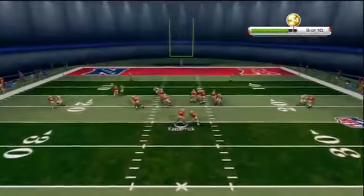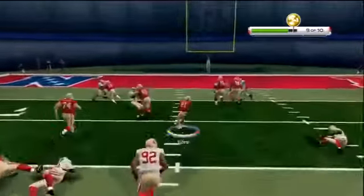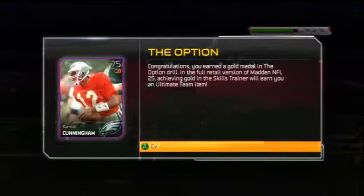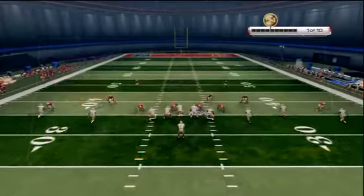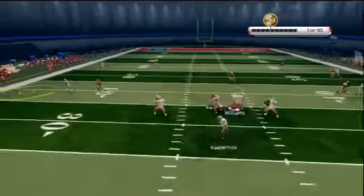Not sure what else — if we get any highlight plays I'll be sure to show you guys those as well. I think this option drill in the Skills Trainer is probably the easiest one, where it's basically just knowing where to hand it off or if you have to keep it yourself. You earn the Randall Cunningham 75 overall card for completing that one.